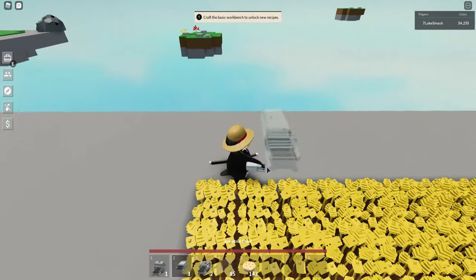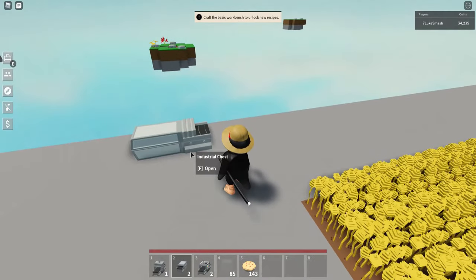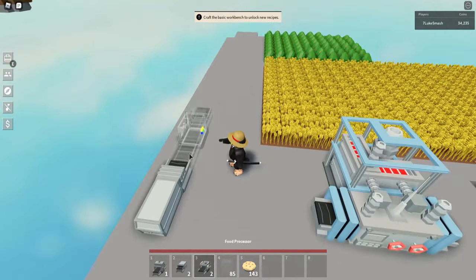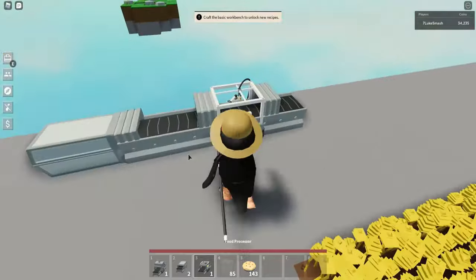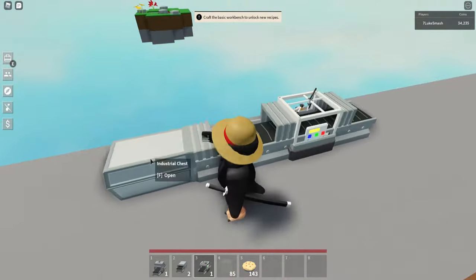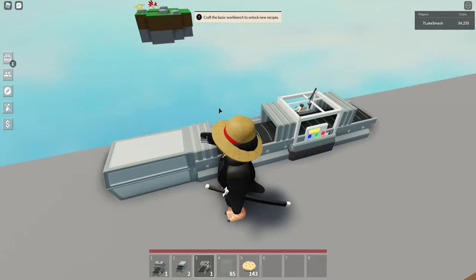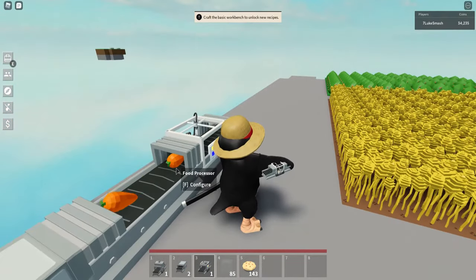Start off by placing an industrial chest like so. Then place a food processor and make sure the conveyor is going to the right. You then go into this industrial chest and change the direction to out, so that whenever you put anything inside of the industrial chest, it shoots out into the food processor.